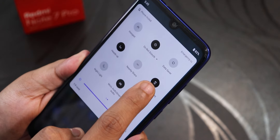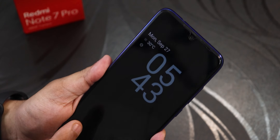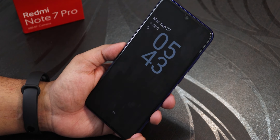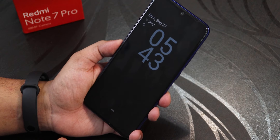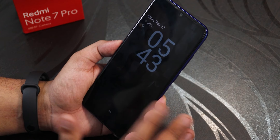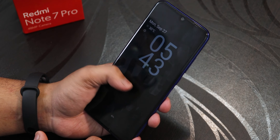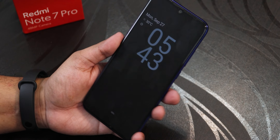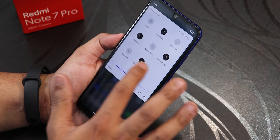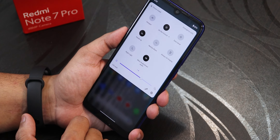Enabling Always On Display shows how it looks, but the Redmi Note 7 Pro has an IPS display so it won't be great on battery life. One issue: double tap to wake breaks when Always On Display is enabled. Since nobody is really going to use AOD on this device, I'll disable it — but the option is there.